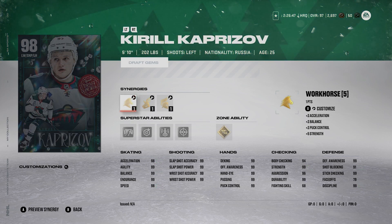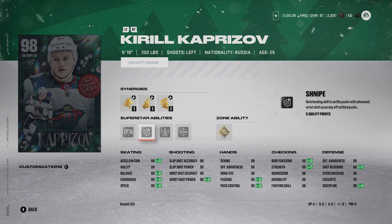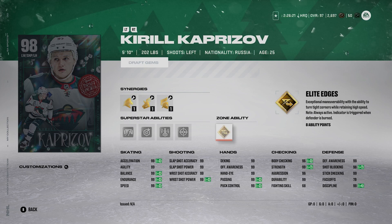Into the top five — we got Kaprizov at number 5. 5'10", 202, left-handed, maxed out everything. He's got silver close quarters, silver snipe, silver unstoppable force, silver seeing eye, and gold elite edges — really great abilities on him. That helps compensate for his size being a little bit of an issue, but I don't really think it is. He's got 202 pounds — weight is a very important stat in my opinion. Maxed out skating, maxed out shot. I'd certainly activate unstoppable force and close quarters. Kaprizov is one of the better wingers out there right now. You can get 98 overall — might as well be a 99 overall.